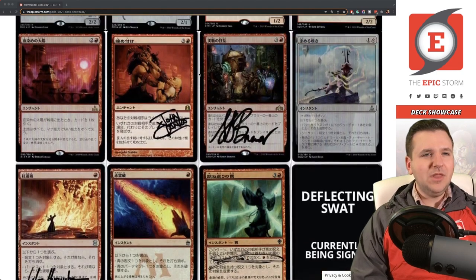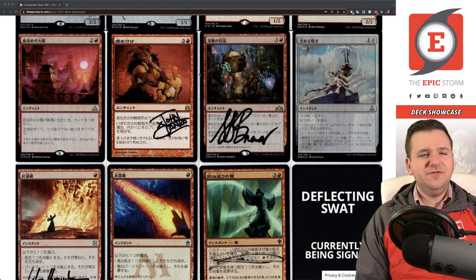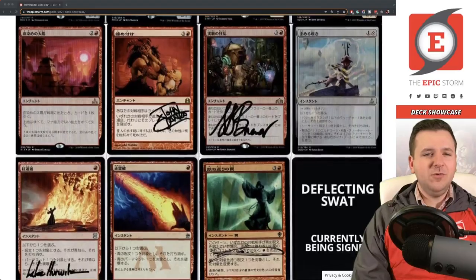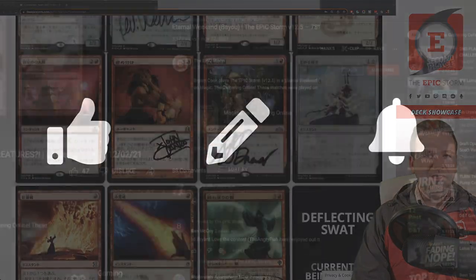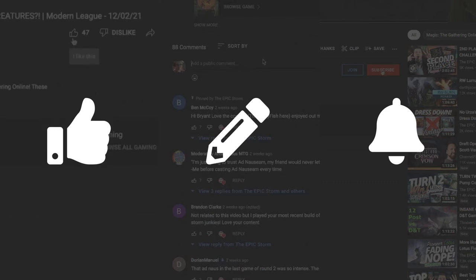Blood Sun is pretty good with City of Traitors in the deck — it stops a lot of the crazy special lands, and it also cantrips, similar to Blood Moon. Both are quite relevant in Commander's greedy mana base environment.